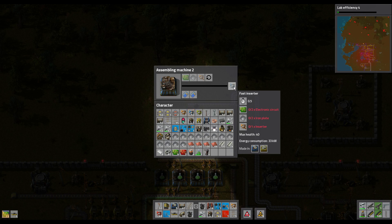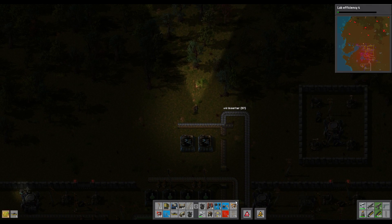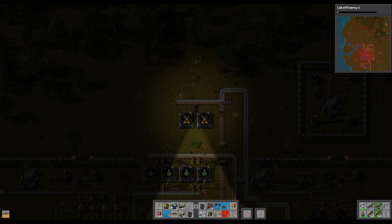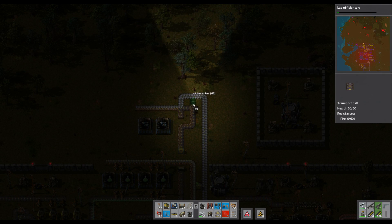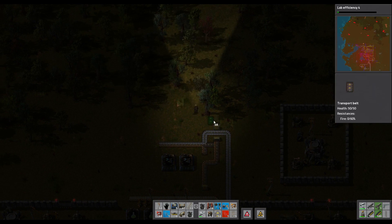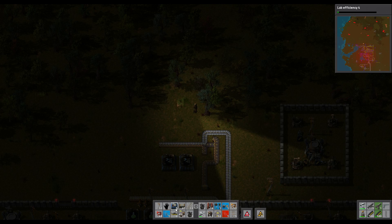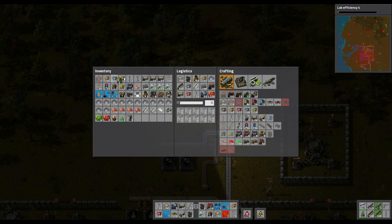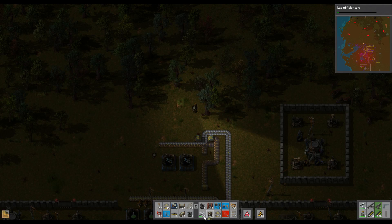Let's just check again — two electronic circuits, two on, so we need the inserters on their own at the end. We have to do a bit of moving around here. Actually, let's turn that — I think we're pretty much there. Let's start making a few more of them. Right, inserters are there.